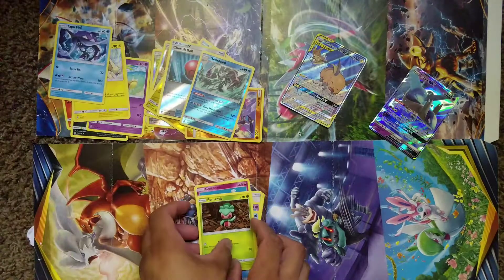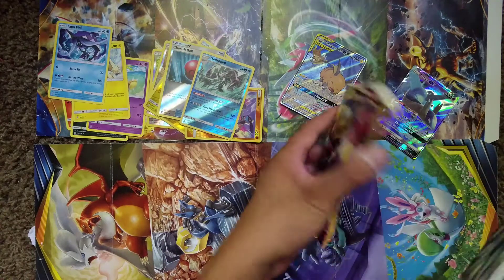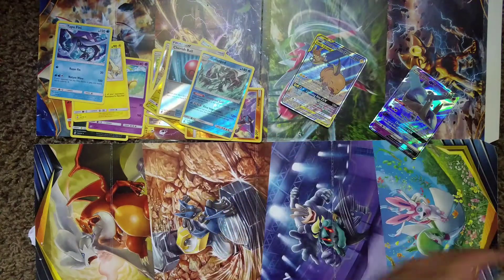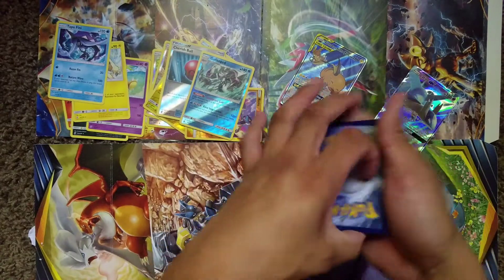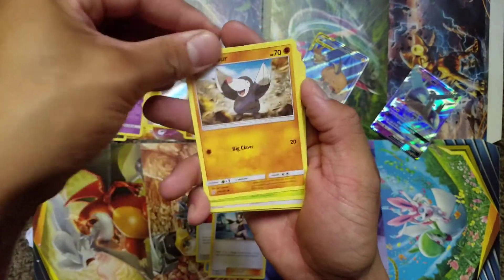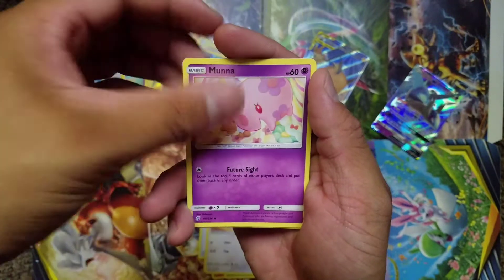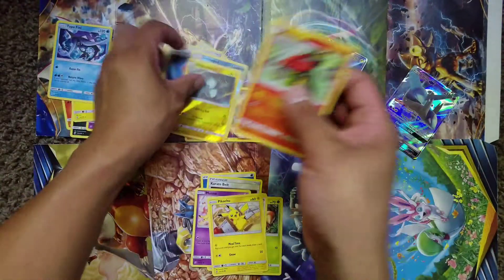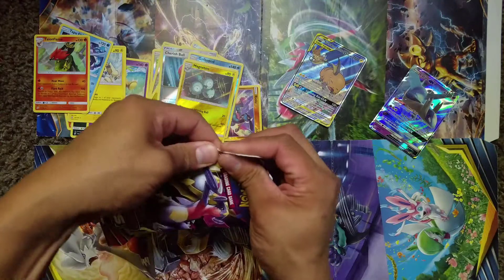I was thinking about getting a booster box today but the local card store only had one and they weren't trying to sell it — I guess they're waiting to get more in stock. We got ourselves a Water Energy, Lapras, Karate Belt, Grimsley, Drillbur, Dwebble — which is really cool with the Moltres in the back — Muна, Pikachu looking all cute, Magneton, and a Talonflame. We have ourselves two more packs — hopefully we can get some fire out of those last two.